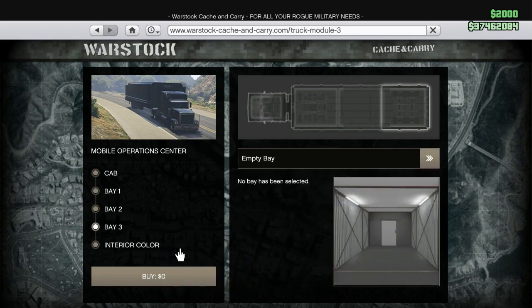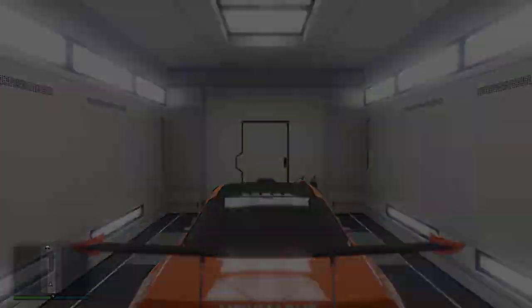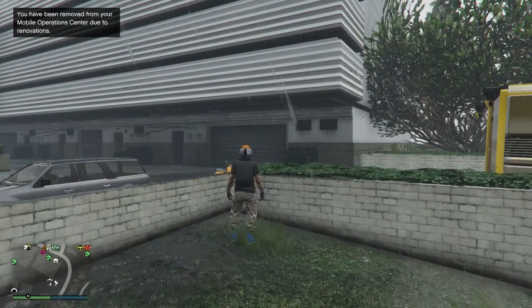Then we're going to press buy. Now we're going to hold our finger down on the accelerator trigger, then press A and then Y quickly. After the black screen, we're going to let go of the accelerator. That's what we're going to do.